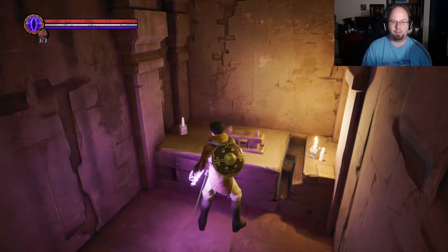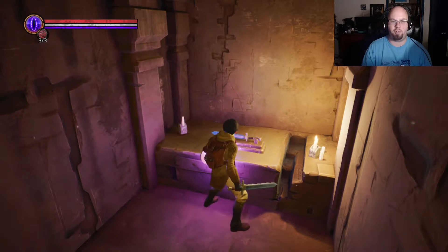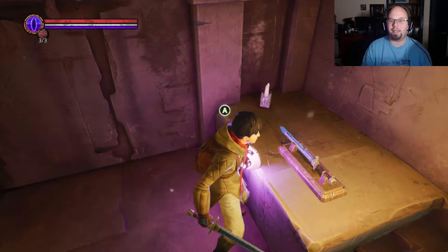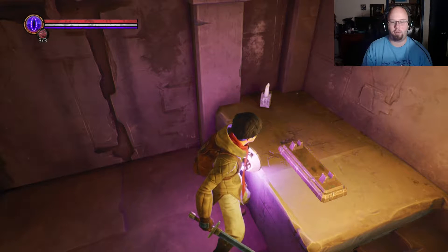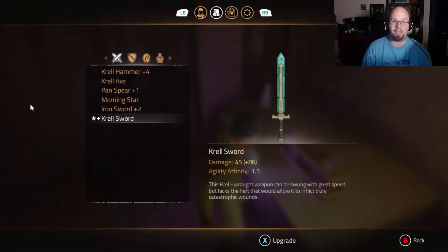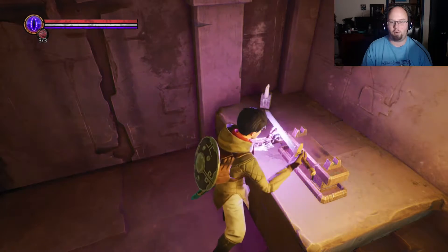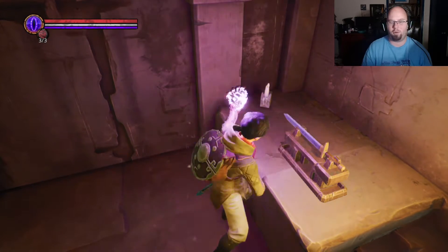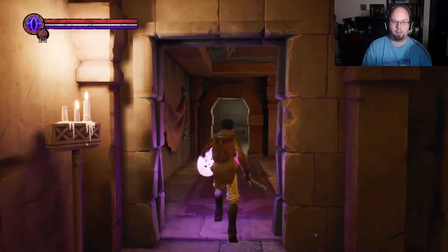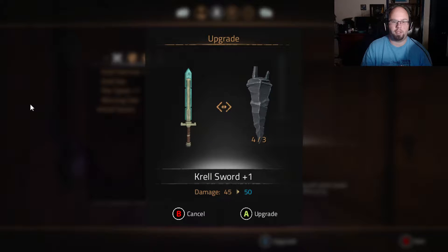Okay, so it's whatever sword I equip. I'm gonna take this one as kind of an upgrade sword. Switch to the Krell sword because it's not that far off so I can definitely upgrade it. Thank you old sword, you have been a blessing, but I have a Krell weapon now and a pan buckler. Let's go ahead and upgrade this thing.